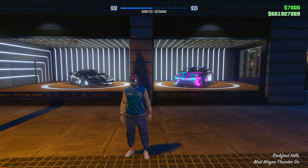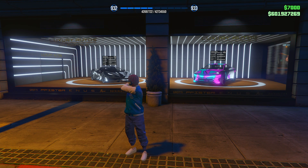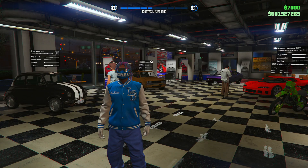Going over each dealership this week in GTA 5, starting off with Luxury Autos we're going to have two new vehicles: the Overflod Emorgan on the very right and the Itali RSX over on the left.